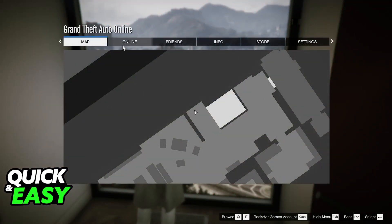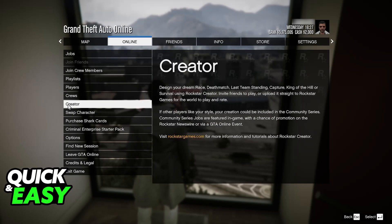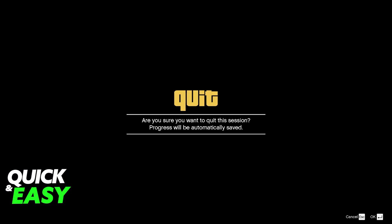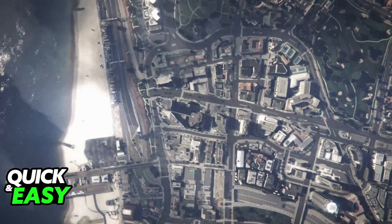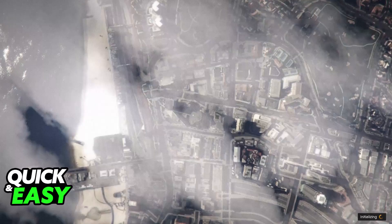All that you have to do is go over to online, pause the game at any point, and then on the online tab, one of the options is going to be creator. So all that you have to do is select creator. Make sure that you accept this, as it is going to take you outside of the session and place you into the Rockstar creator menu.